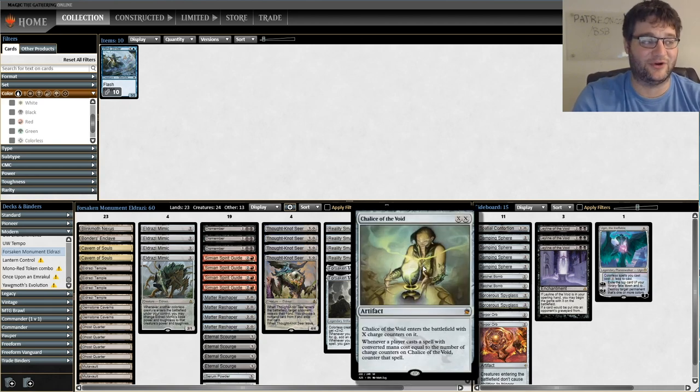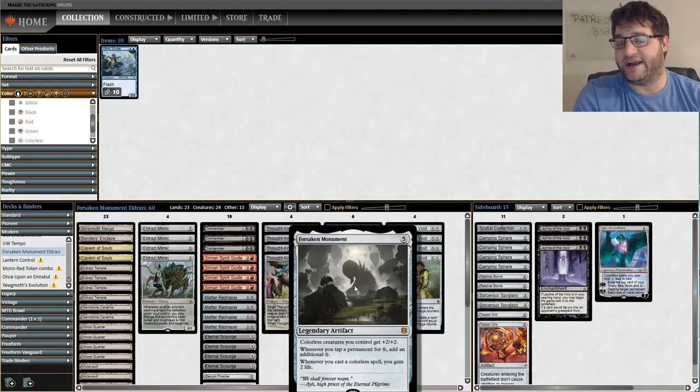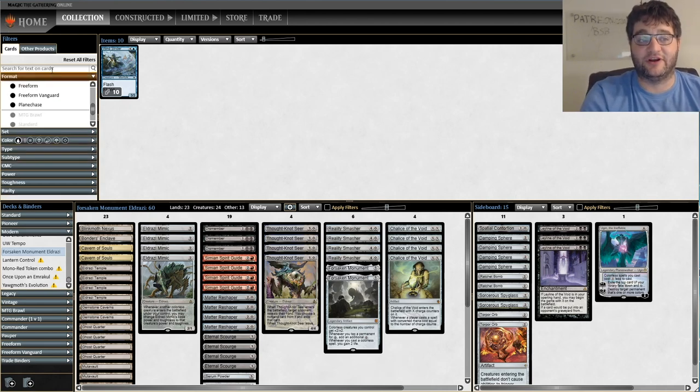We've also got Chalice of the Void because we're playing Eldrazi and we get to lean on Gemstone Caverns, Eldrazi Temple, and the discount on our Eldrazi — we get a free roll Chalice of the Void for one. And then the Zendikar Rising addition to the deck: Forsaken Monument, five mana, hard to cast granted, but worth it. Colorless creatures get +2/+2. Whenever you tap a permanent for colorless, add an additional colorless, and whenever you cast a colorless spell, you gain two life. This deck has a lot of pretty neat things going for it.